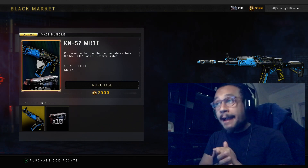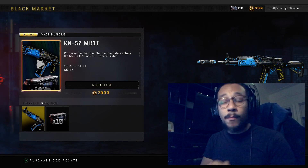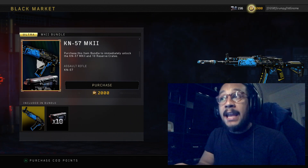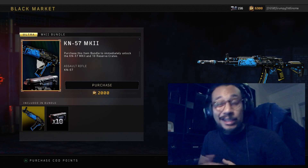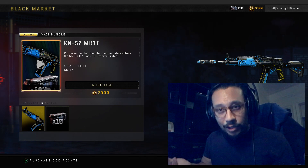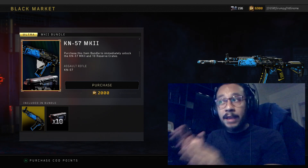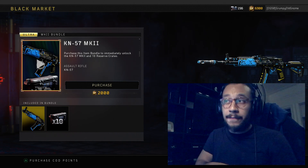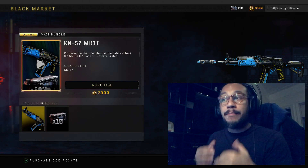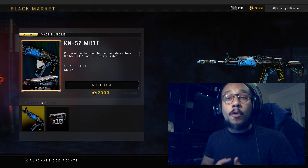But of course, Treyarch being Treyarch and Activision being Activision — 2,000 COD points, $20 for this KN57 Mark II bundle. If you want to be optimistic about it, this bundle does have 10 reserve crates. One reserve crate costs $2, and 10 times 2 is $20, and then you get the Mark II KN57. So if you look at it like that, you're paying for the reserve crates and getting a free Mark II variant. At the end of the day, Treyarch and Activision know exactly what they're doing — they're forcing us to pay a larger amount for these signature weapons because they know people will give up the money.